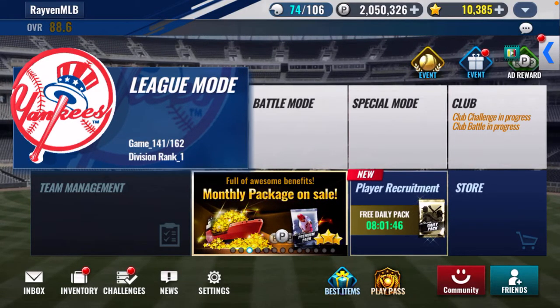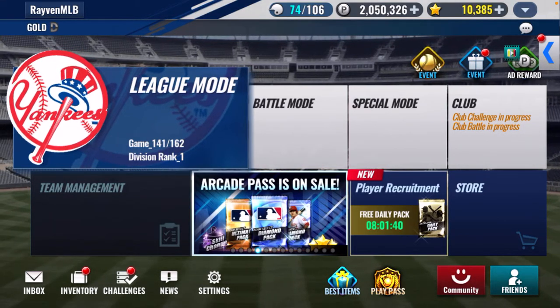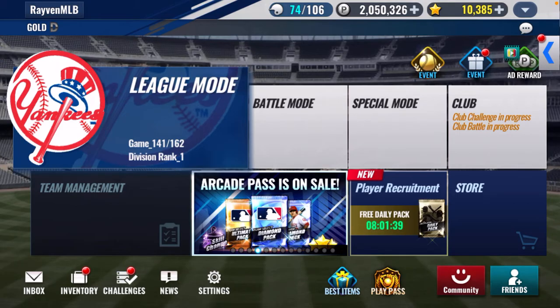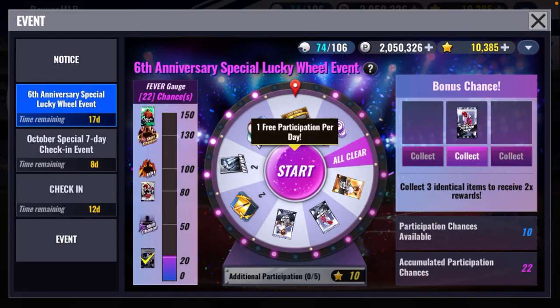Hey, what's up, it's Raven, another MLB 9 Innings video. This video we got a lot to do, but the focus of the video is the new event. Click on the event tab, click on the second one down here under notice — the sixth anniversary special lucky wheel event.